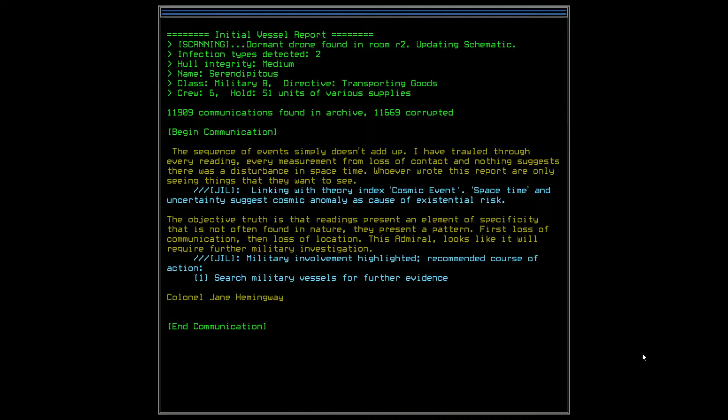All integrity medium. Name — Serendipitous. Military B. Transporting goods. Yes, that's cool. Crew 6. Hold 51 units of various supplies. So, a few communications found — that's new.